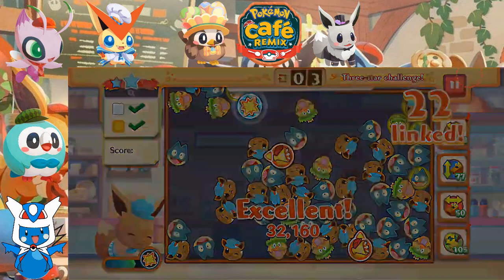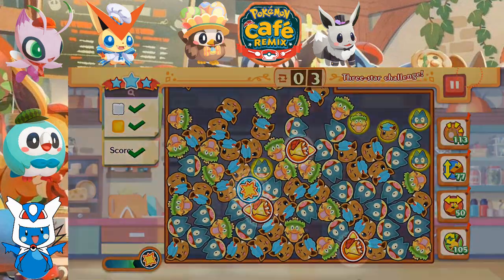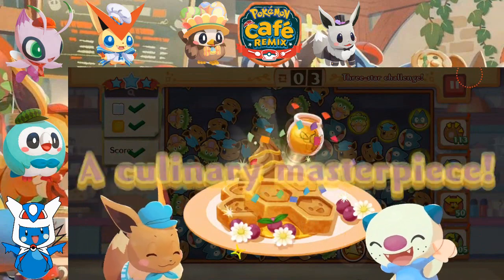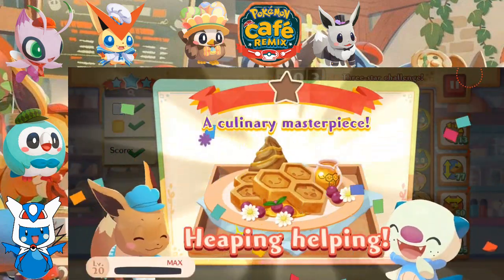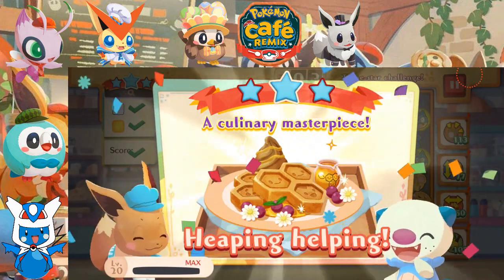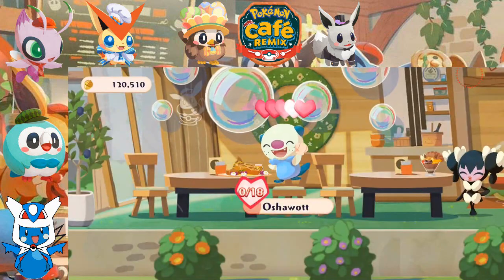We got four moves to do — Link of Ludicolo should easily do the trick. There we go, perfect. So with that we're serving up a waffle for Shiny Oshawott with a Heaping Helping — it's a culinary masterpiece.